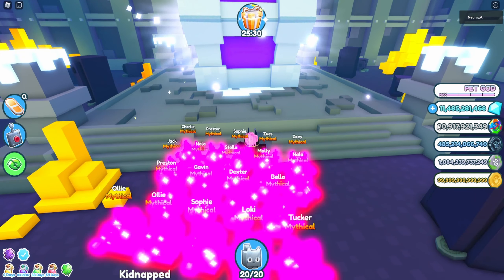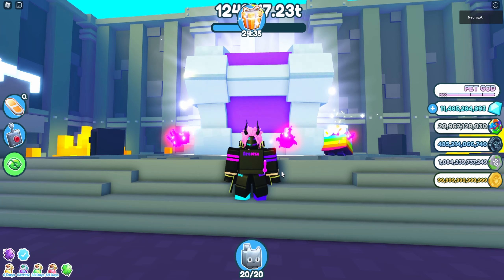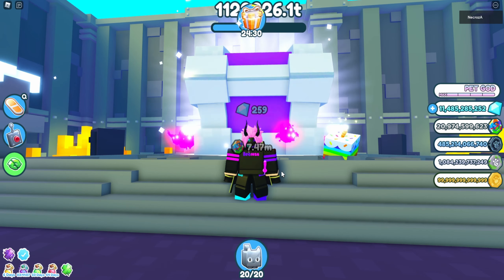As you can see, I have 3x coins boost on and we're getting 9.13 million per tick on average, which is horrible. We just got a 5 million tick which is really bad. With my actual method, by the time this chest is broken I've already made around 500 million just from ticks alone, and then about a billion when it breaks - so that's 1.5 billion every minute.